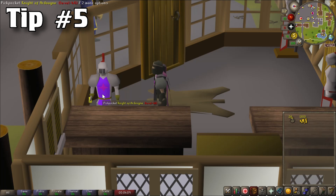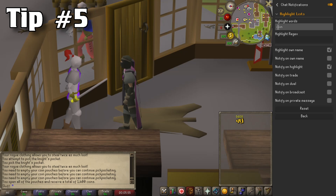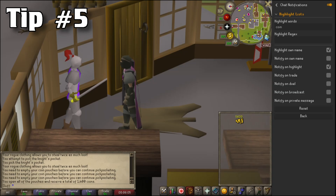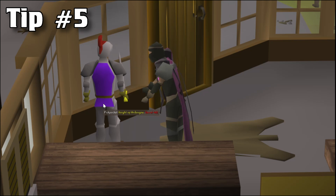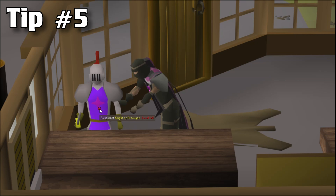However, if you are utilizing the Runelite client, there's actually a way to notify you when you have reached 28 coin pouches in your inventory. This is done by utilizing the plugin chat notifications and by highlighting the word 'coin'. Runelite will notify you when you attempt to pickpocket with a full inventory of pouches, because it sends a message in your chat using the word coin which then sends a notification to your computer. This makes it extremely useful when AFK, as you don't have to constantly look at your screen. Runelite will notify you when you've reached 28 and you can easily open the pouches and continue.